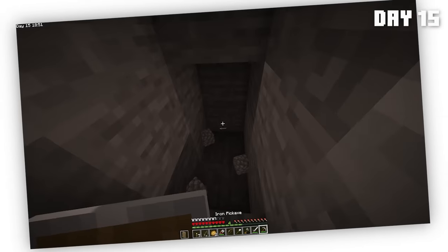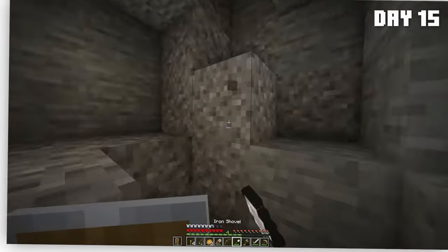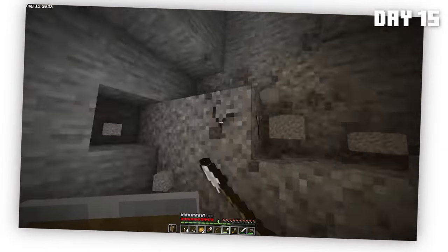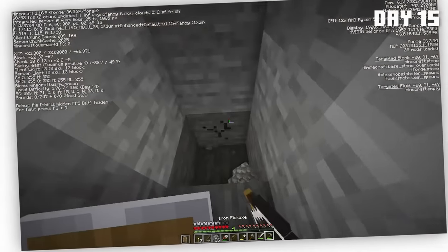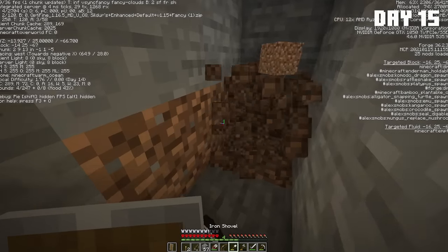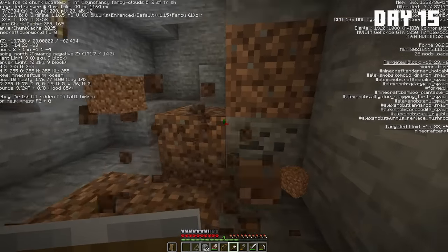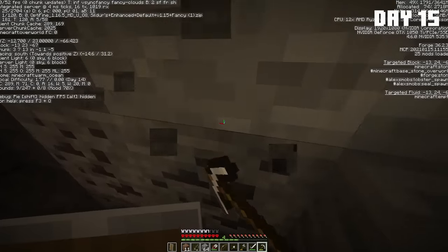We're going to need a poop ton of cobblestone for the farm. Oh gravel, we need that — finally get some flint and make some arrows. We also need more general resources like iron, coal, flint for arrows, and dirt to finish the farm run. I got 13 flint, and I would love to find some diamonds so we can get some diamond tools. Never thought I'd be mining for dirt, but I am. Iron, let's go! Coal — I don't think I need any coal. Actually I do need coal for torches, I'm stupid.